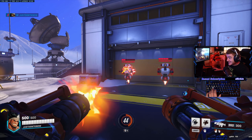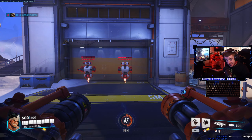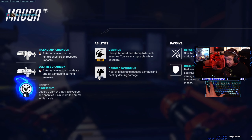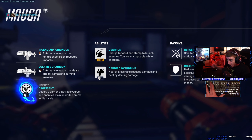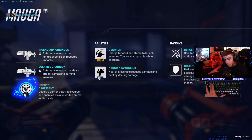The primary fire and secondary fire are both hitscan weapons, but they act a bit differently than anything else in the game. The primary fire is the incendiary chaingun — an automatic weapon that ignites enemies on repeated impact. The other is the volatile chaingun, an automatic weapon that deals critical damage to burning enemies. So one lights them up, and then the other does critical damage, regardless if it's in the body or the head.